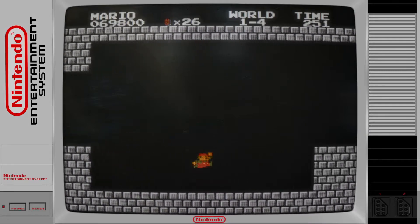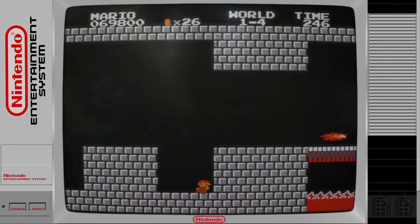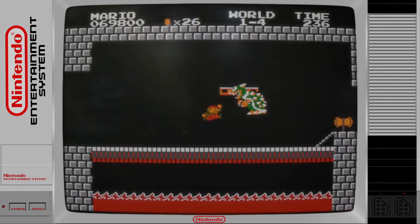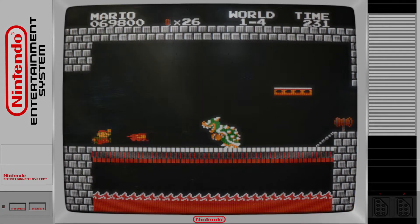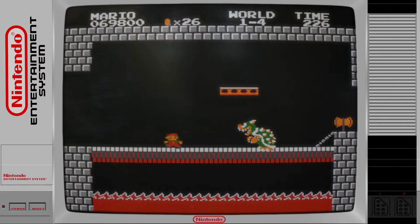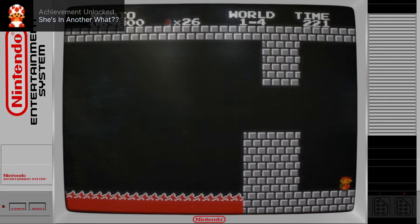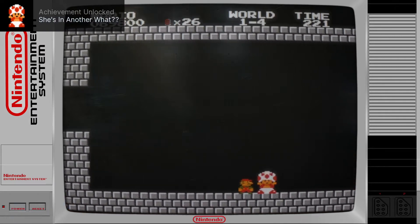The only thing you're really going to see past this point that you haven't already seen is — I don't think you've seen the Buzzy Beetles, which are in this. And also Lakitu. But other than that, you've pretty much seen everything in World 1.